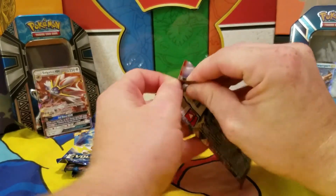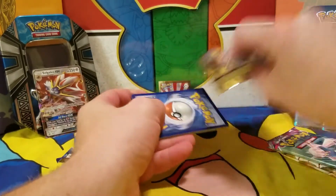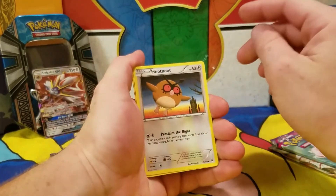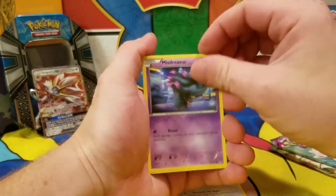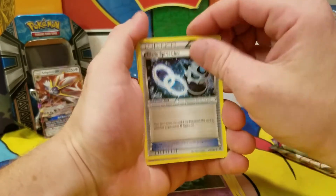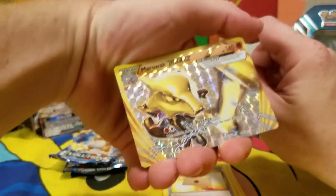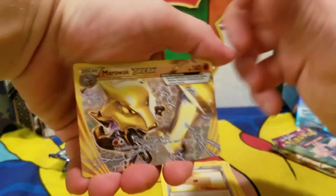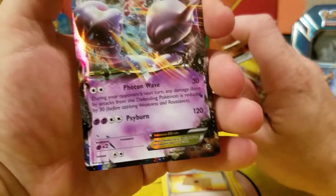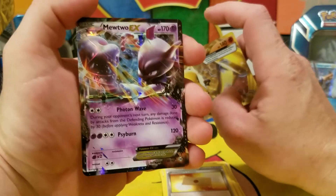Let's go over to Solgalio, waiting patiently in the corner. It looks like he has a Hoot-Hoot on top. Behind that: Mischievous Froakie, Axew, Elgyem, Galil Spirit Link, Haunter, Professor's Letter. And a reverse holo — it's a Marowak Break! Definitely a point there. And a rare — a Mewtwo EX! Wow!